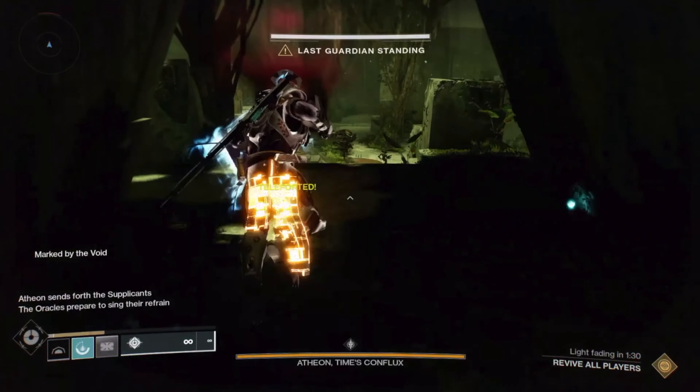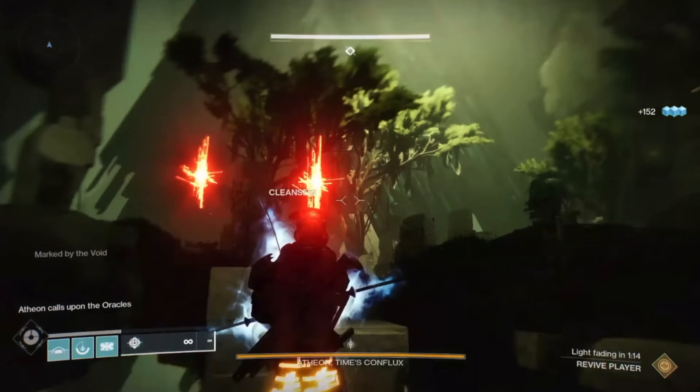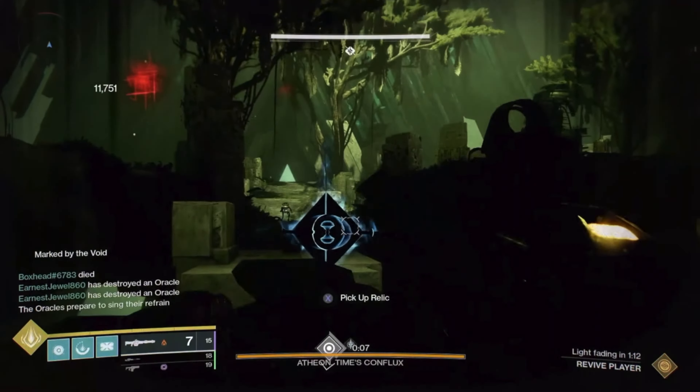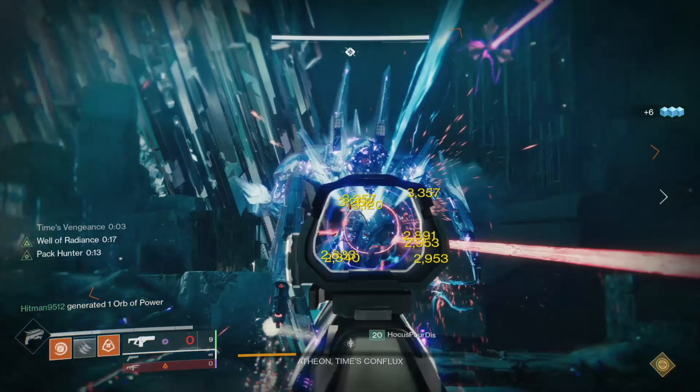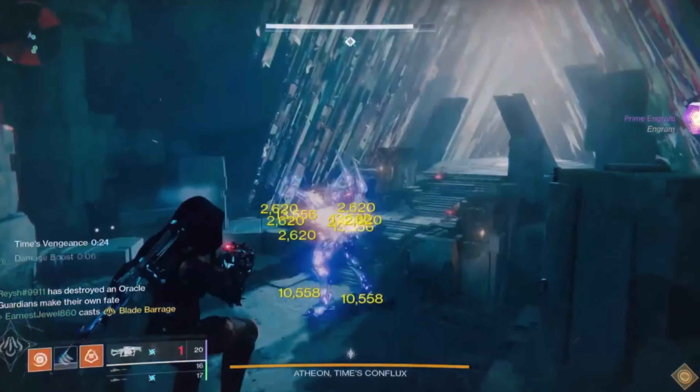There's an easy way to one-phase the boss encounter. All you need to do is get five people to jump off first, and that one person alive can solo the oracles, meaning you can one-phase Atheon easier. Instead of three people being at DPS straight away, there'll be five people there, and you are able to farm Vex even after you've completed your first run of the week.